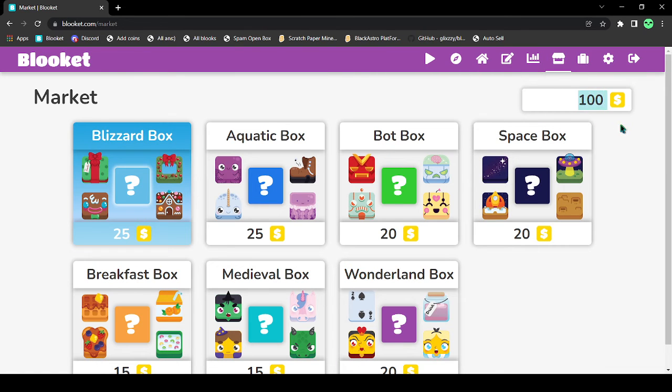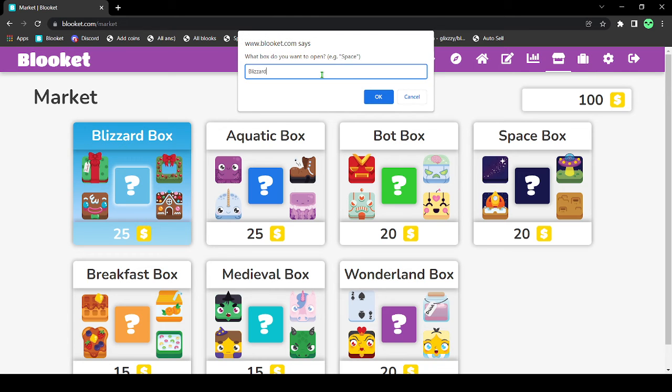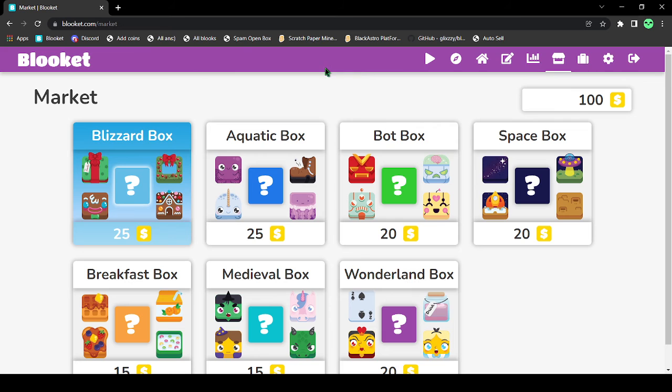This is not really an unboxing video, but I'm just gonna unbox. Open box Blizzard. Let's try if it works again — I'm gonna do 5 boxes. You should see the Blizzard box is 25, and this is 100. So you take 100 divided by 25, you get 4, which is 4 boxes. But I'm gonna type 5 and let's see what happens.